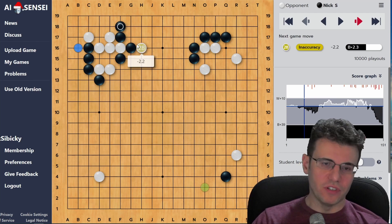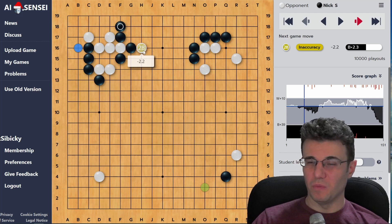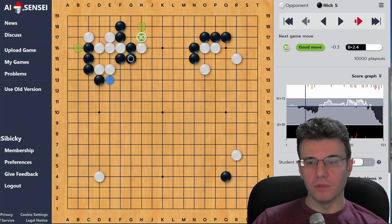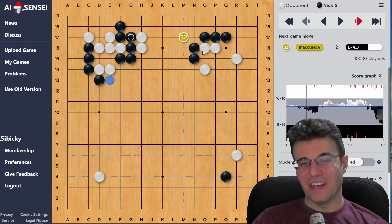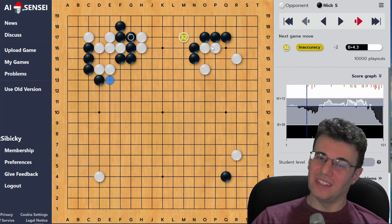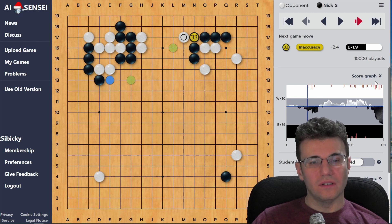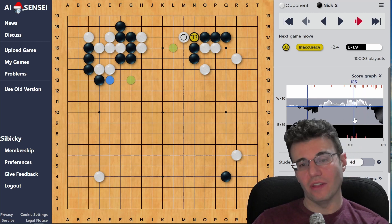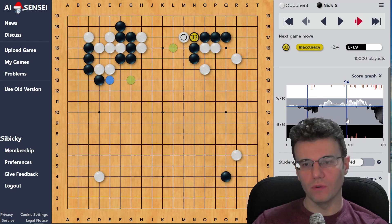I'm pointing this out because I interpret for you: if black gets really strong here, the white group is going to suffer, so white will feel very busy. I play some more blue moves - another blue move for me - and white plays another inaccuracy. The timing feels wrong, or it's giving black a little bit too much strength because white is squirming around too much. That's the concept, but again the AI doesn't tell you that, and none of the AIs will.